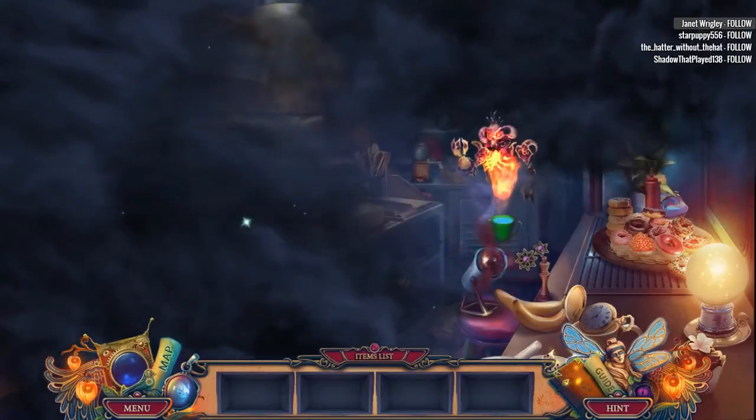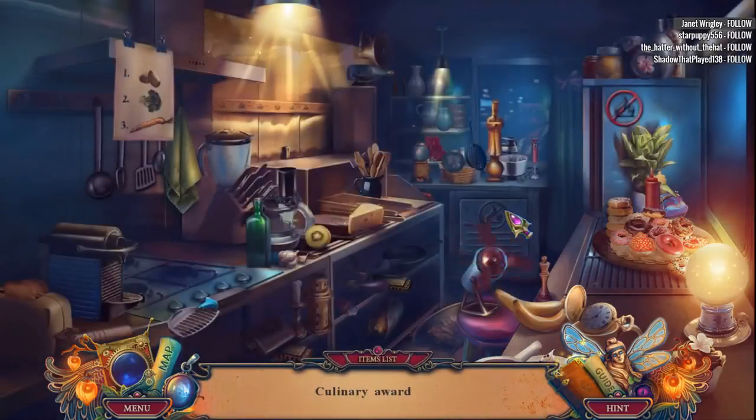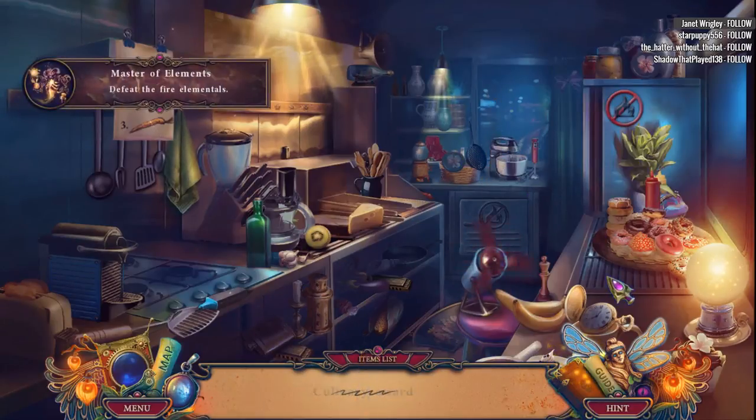We now have ourselves this cone thing, which is basically a bucket — a fire bucket. Or sand. We're doing it. Culinary awards. What am I looking for? This thing. We have defeated the fire elementals.